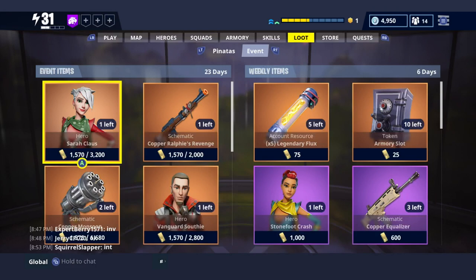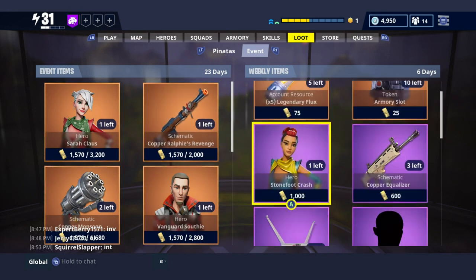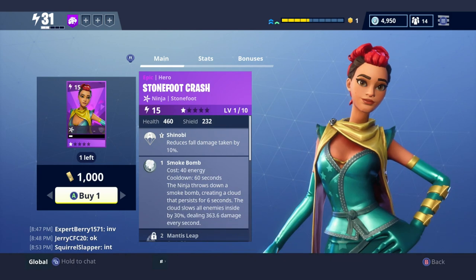We're gonna buy ourselves a character and then upgrade them to an epic character. Let's go over to the event page - we've got event items, 23-day event items and 6-day event items. I want to buy this character right here - Stone Foot Crash. Let's click on her; she costs a thousand to buy, not too bad, but I want to upgrade it so let's get it.